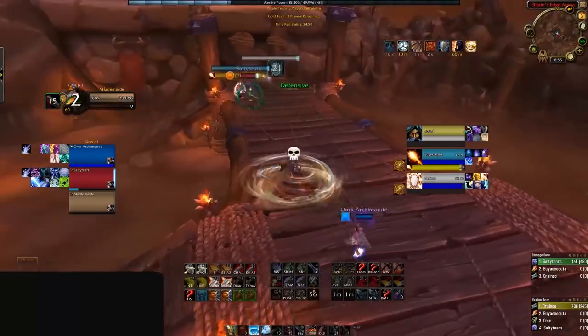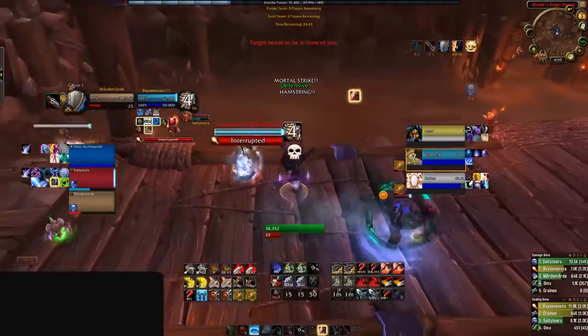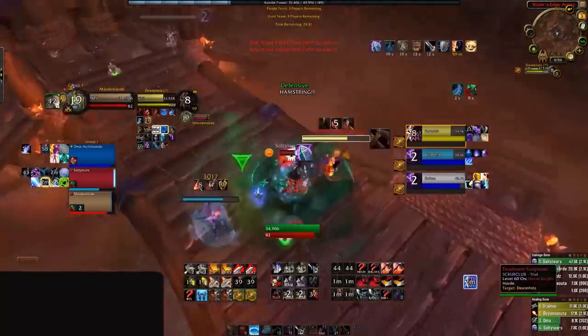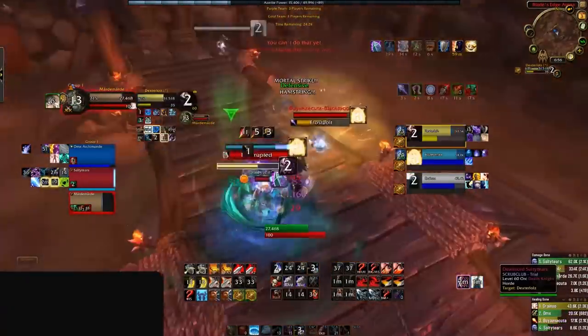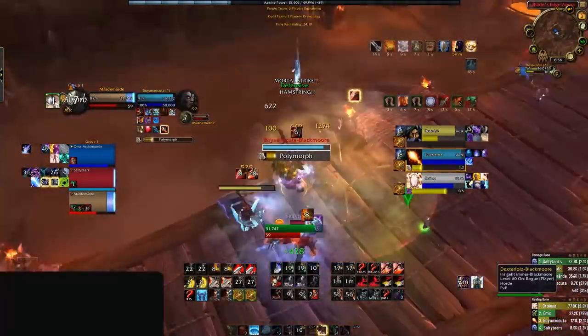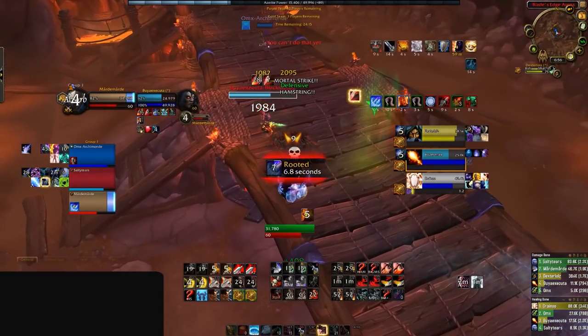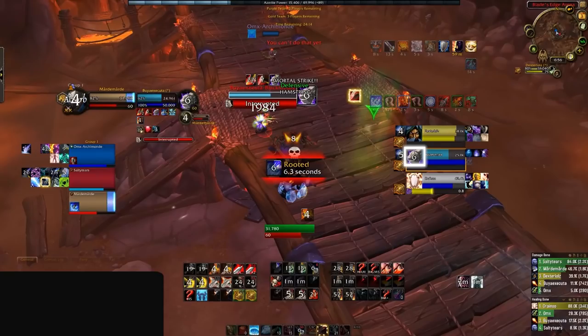Jumping into this game of our 1800 Warrior, we see his TSG trading blows with the enemy RMP without too much happening. The RMP fails their first setup and lets the TSG generate a ton of pressure. Eventually though, we start to see some cracks in our Warrior's gameplay, as he completely wastes a fear outside of a setup from the enemy RMP.